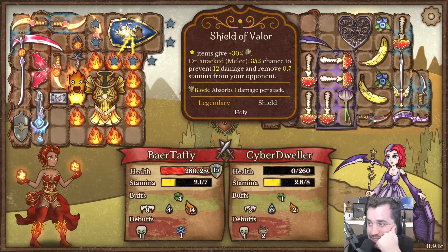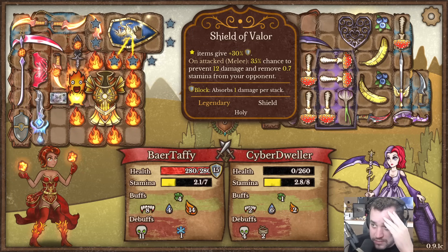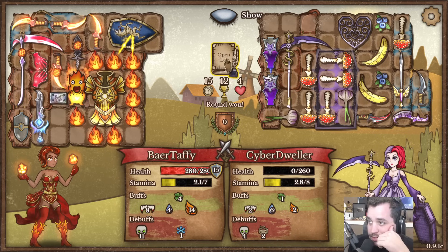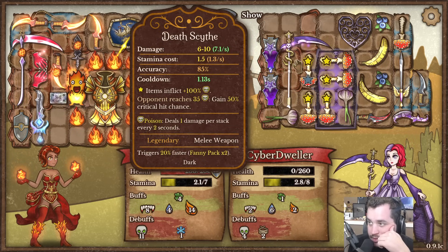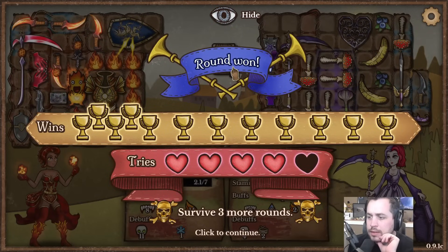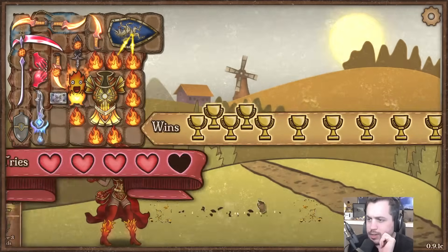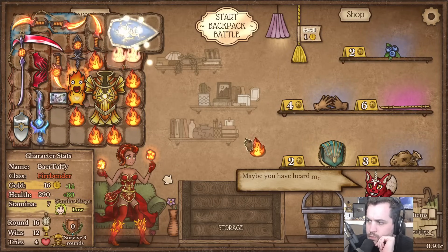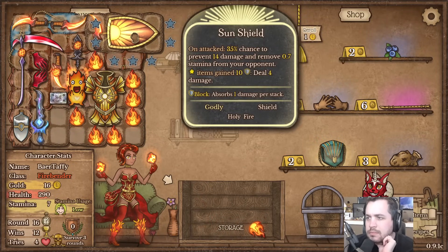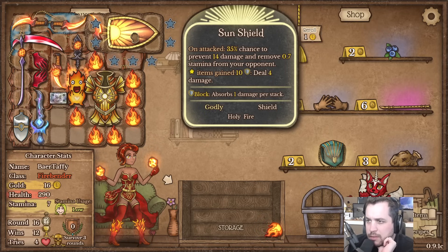'Chance to prevent 12 damage and remove stamina.' Okay, that one's good. Just dominated this guy - he's got the pure poison build going on here, but that didn't matter at all for us. We got way too much healing to counter that. Alright, moving on.